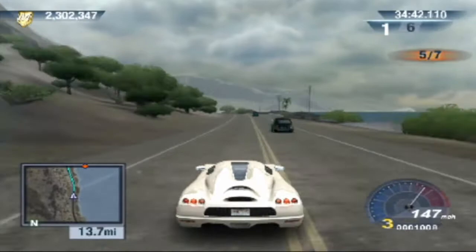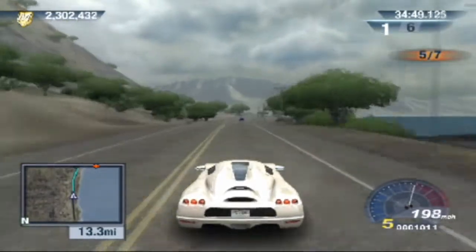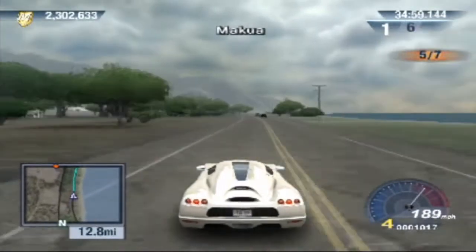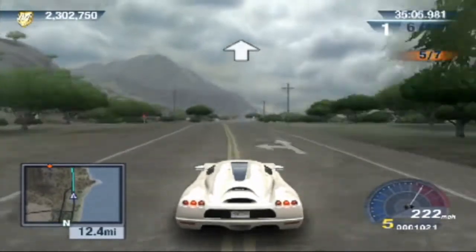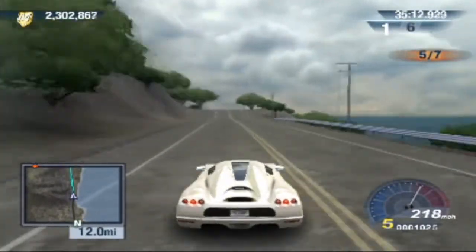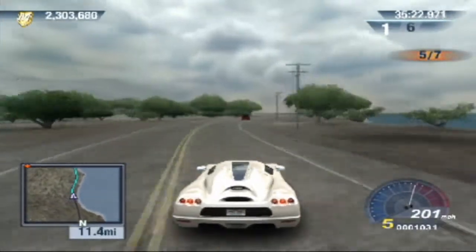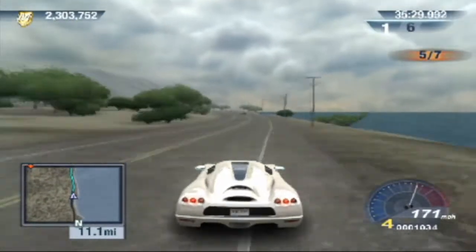13.7 miles left to go. Look at this — for the final race to be all of the best bits of the map: the mountains in the distance, the sea, the beach, the road, the trees, all in one scene — it just looks so unbelievable. Yes, things render in magically, but what else do you expect from PS2? At the end of the day if a game feels good, I don't care.